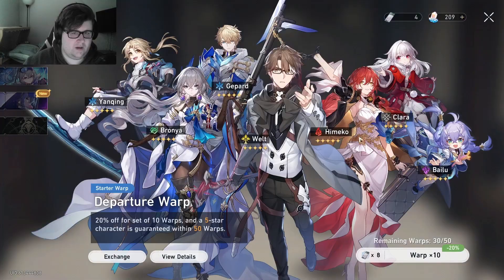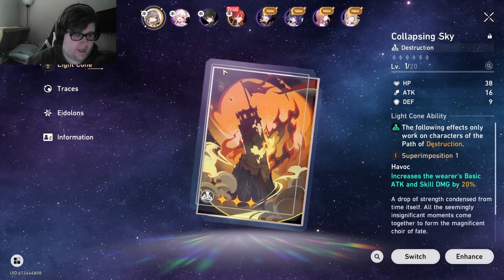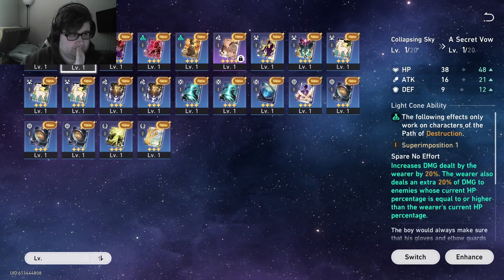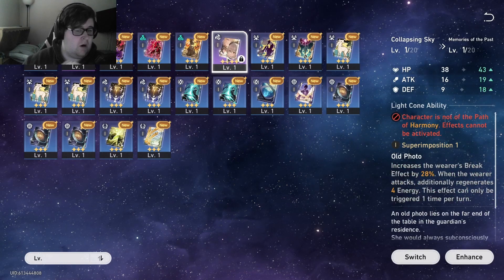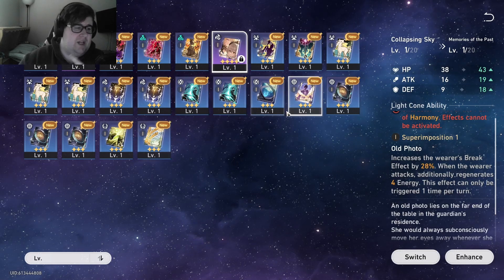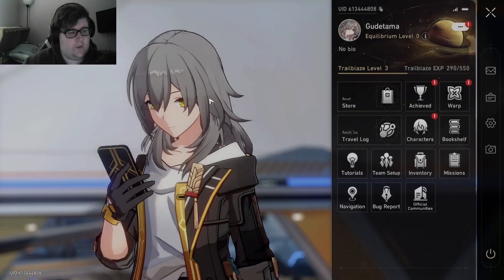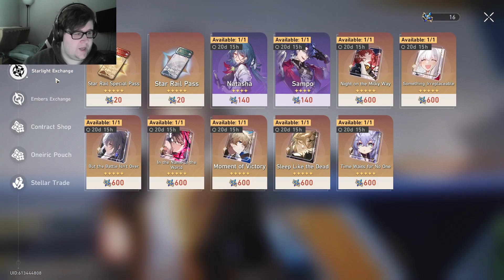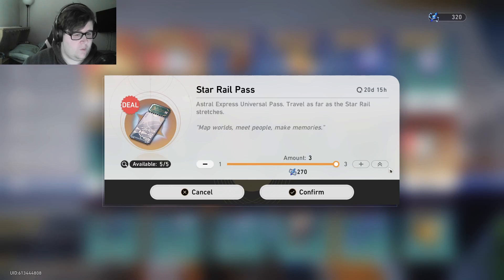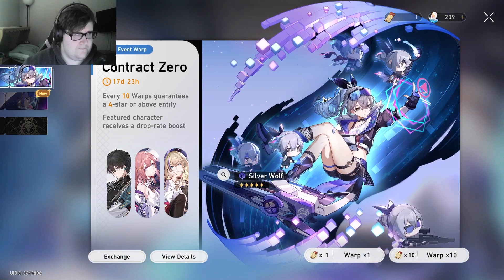We're not done yet — we still have a few warps to go. Let me check what light cones we got: a four-star Destruction and a four-star Harmony. The Harmony one increases the wearer's Break Effect when attacking and regenerates 4 Energy — not the best Harmony light cone, but it is four-star and better than most we have. Now we go to the store and spend our Embers to get five more warps, then do two warps on the beginner banner.